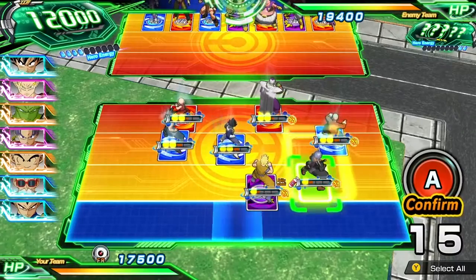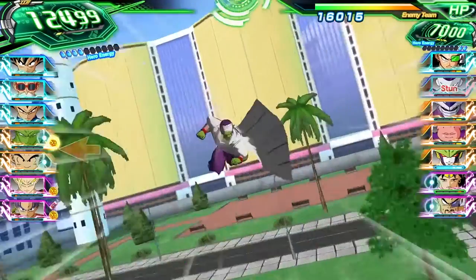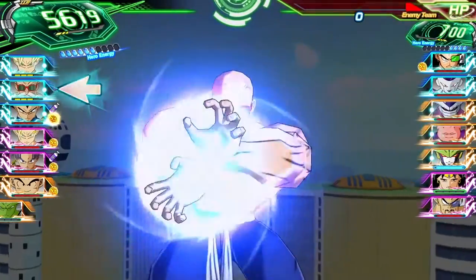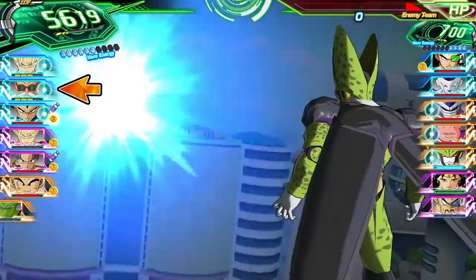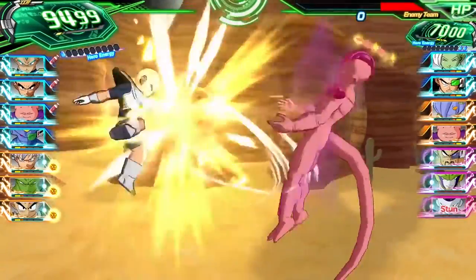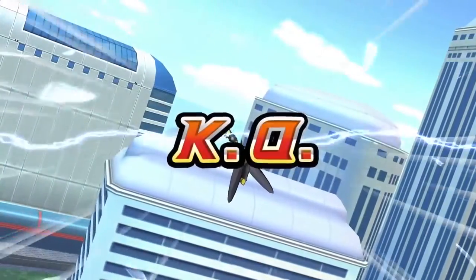To keep your reflexes sharp, also consider that cards of the same battle type are most effective when attacking together. Hero types are the most well-balanced of the bunch, while elite type fighters are all about draining enemy stamina with ki blasts. Berserker types hit the hardest, but they're also the most fragile and susceptible to stun. Reduce your opponent's HP to zero, and victory is yours.